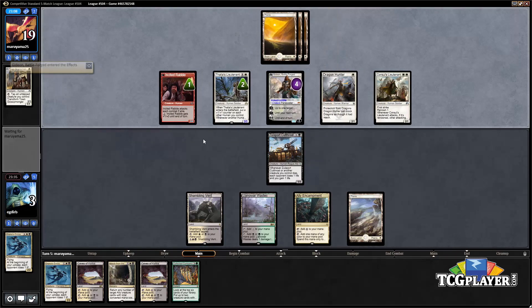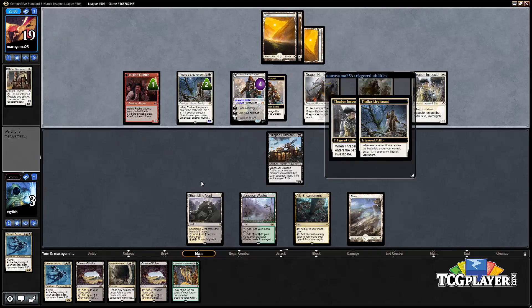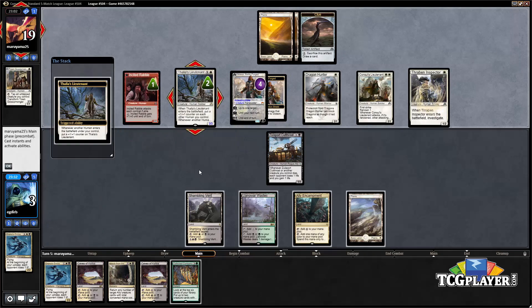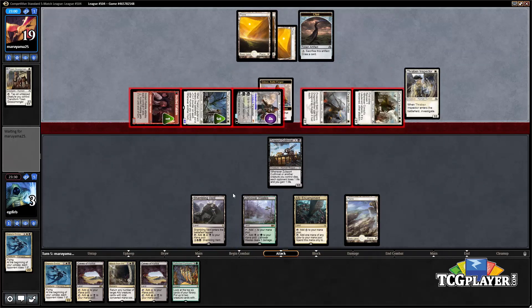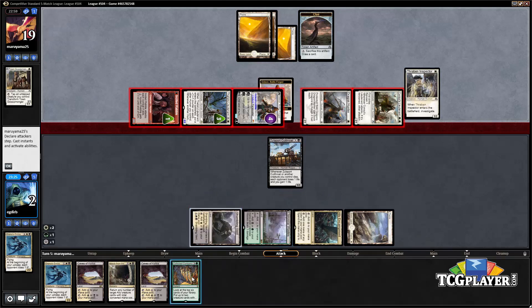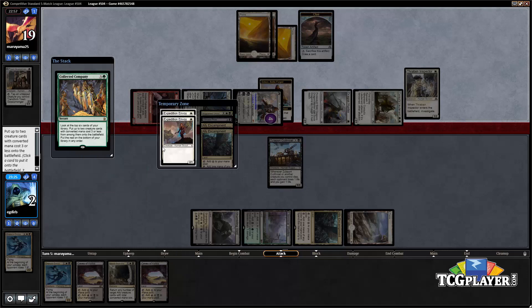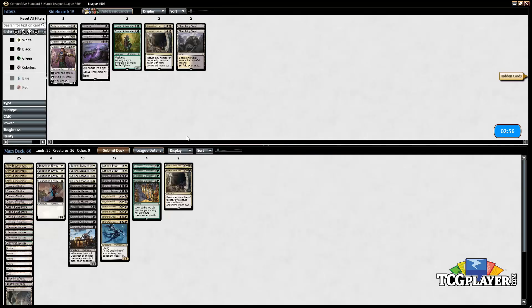Presumably our opponent is just gonna attack with everything. The Thragtusk Inspector is gonna grow the Thalia's Lieutenant, so in order to survive we would need to hit at least one Cloistered Youth healer if not two. We cast Collected Company and get two Expedition Envoys — that's not gonna do it. We're going to the next game. Pretty explosive draw from the human standpoint.